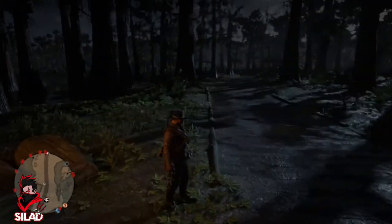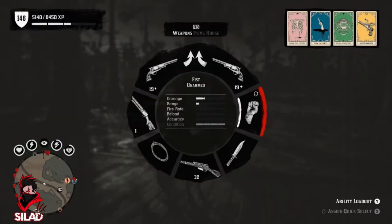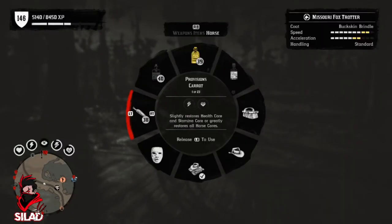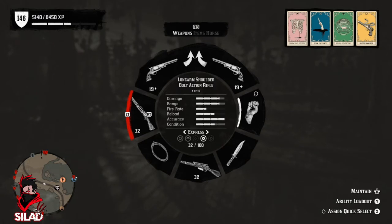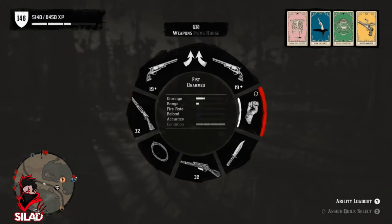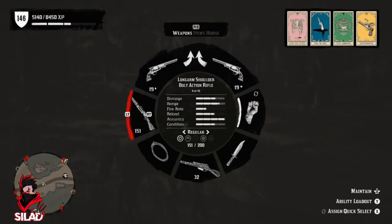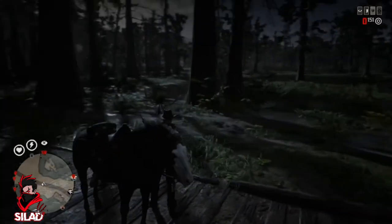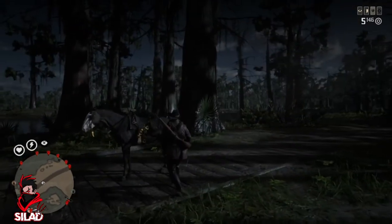I'm going to switch my weapons over and show you the benefits of being in this location. First of all, you want your bolt action rifle — that is probably one of your best for hunting. Springfields are quite good also. Make sure you're not using express rounds, otherwise you can absolutely explode the animal. Dynamite doesn't work either.